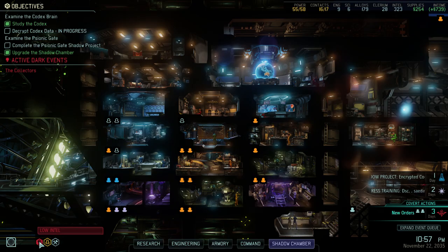Hi guys, welcome back to XCOM. I have like three things here: intel, idle staff, proving ground, or unused delirium cores.